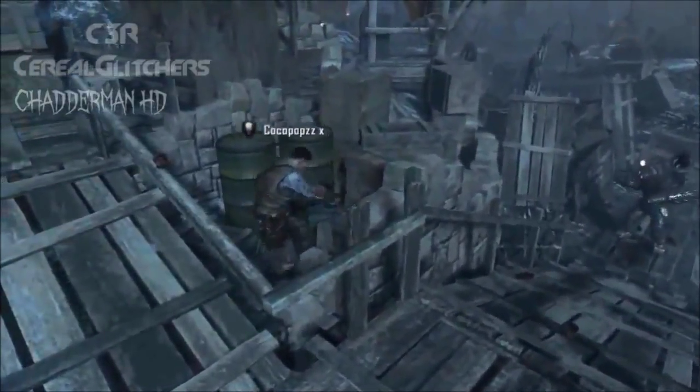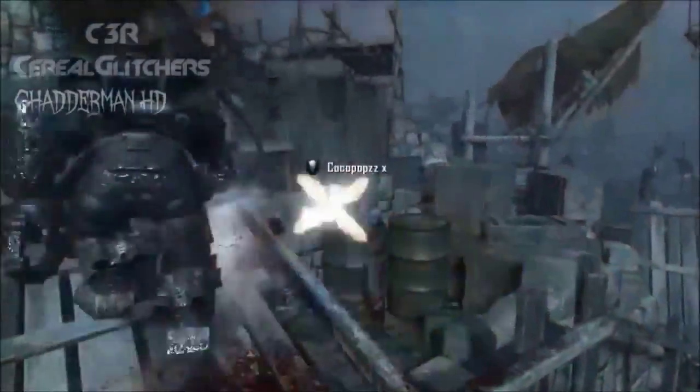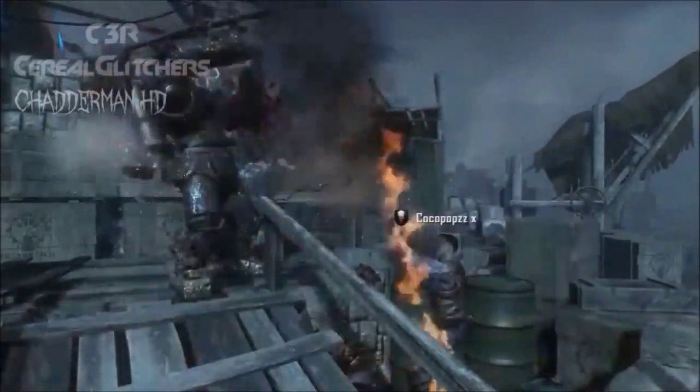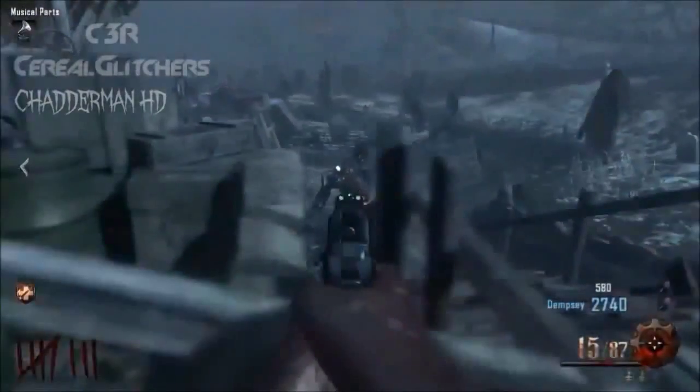Sims on the beat. Hey guys, welcome back to my channel, my name is Dio. I'm about to show you today is another glitch using the Panzer. All you need to do is get yourself a B23R, come to the excavation site right next to the Pack-a-Punch, and come to this spot just where I'm showing you — go out, come back in.